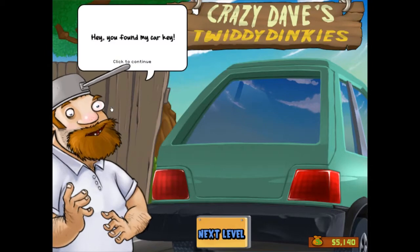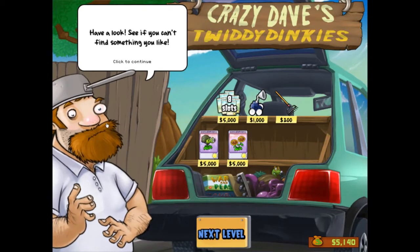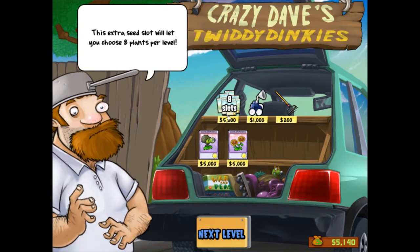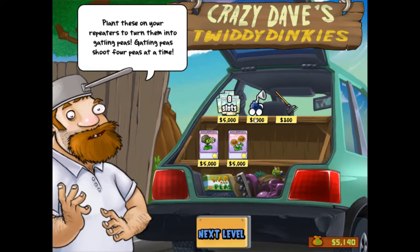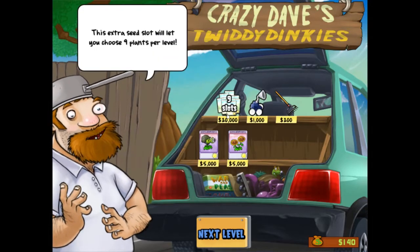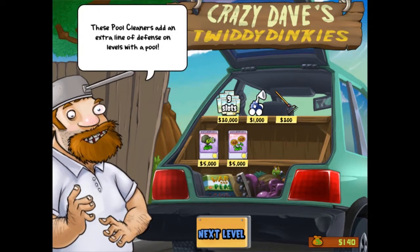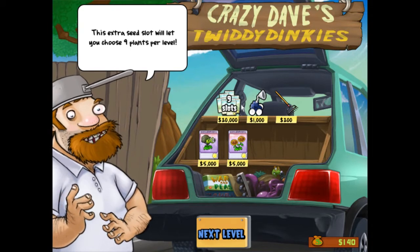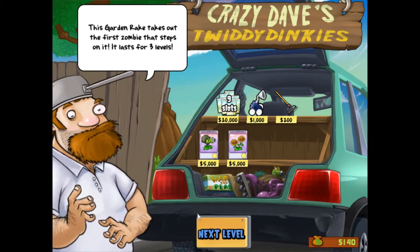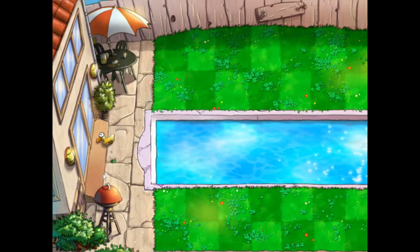Yes, I can! Money, money. "Hey, you found my car key! You know what that means — Crazy Dave's Twiddydinkies is open for business! Have a look, see if you can find something you like." I'm looking for something good. A Digestista is always useful. The Digestista is 20, but the top one is so frickin' expensive — 80,000. Is it worth it? Maybe, maybe not. The early days before EA — prices are unbelievable.